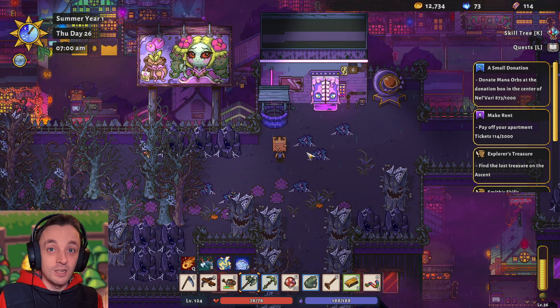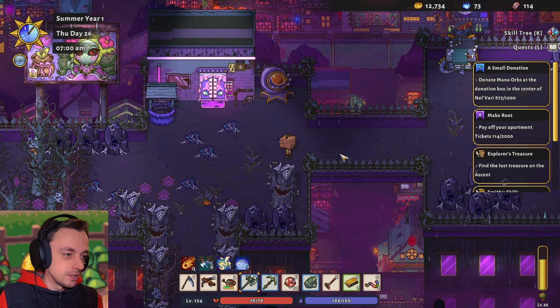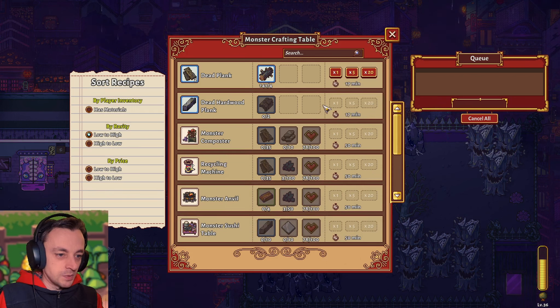The blue tokens help with the mission to donate mana orbs — it's the donation box in the Elven City. How I get to the Elven City from here at any speed, I do not know. That is a totally different thing. Anyway, we've got the crafting bench over here, so let's have a look at the monster crafting table. We have dead planks.